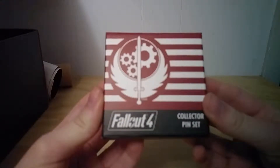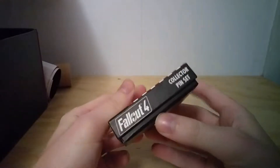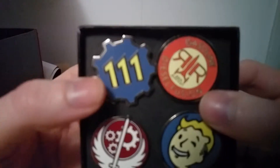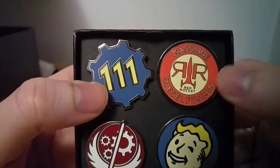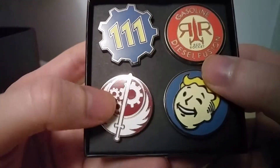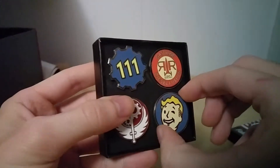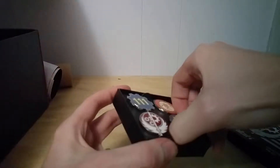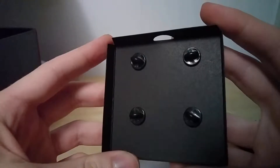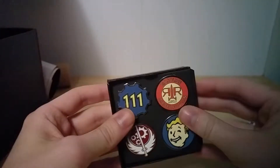Next we have a Fallout 4 collector pin set. Opening this up — we've got four pins: one for Vault 111, Red Rocket Gasoline Diesel Fusion which is the first gas station you come across in the game, a Brotherhood of Steel logo, and a Vault Boy symbol. Just your typical pins — I don't really wear pins so I guess I'm just going to keep these as a collectible.